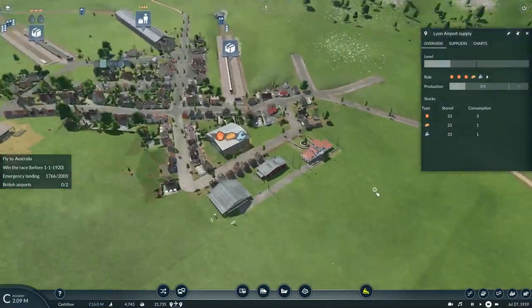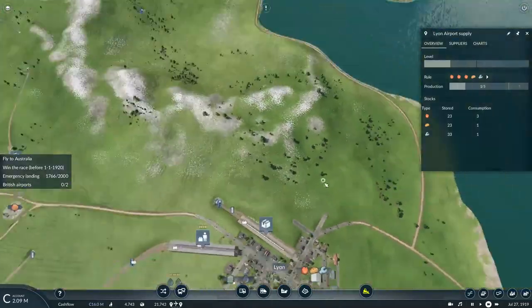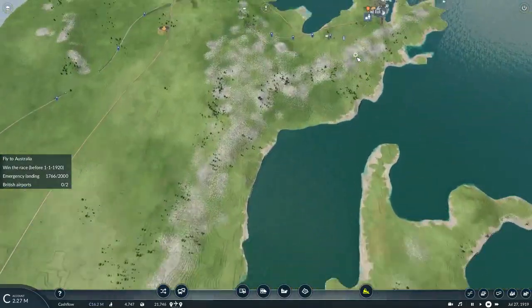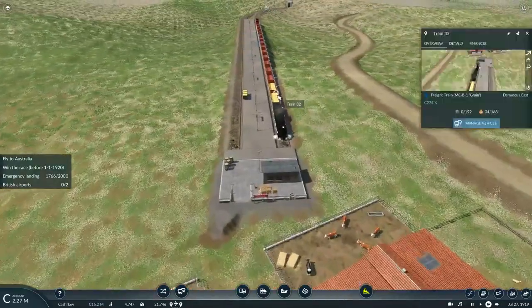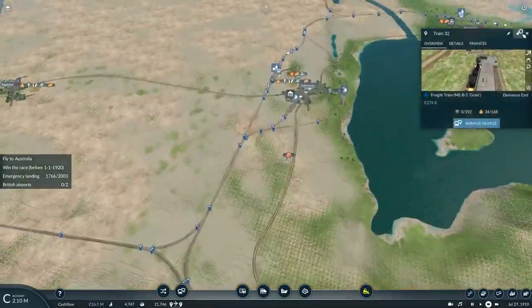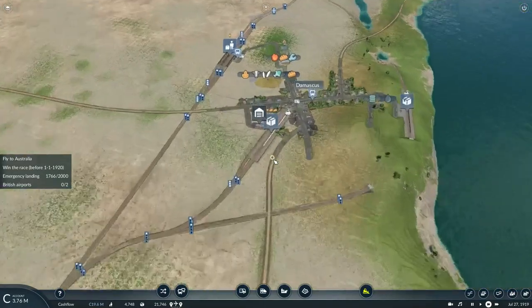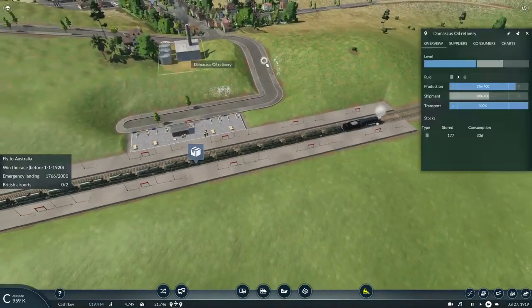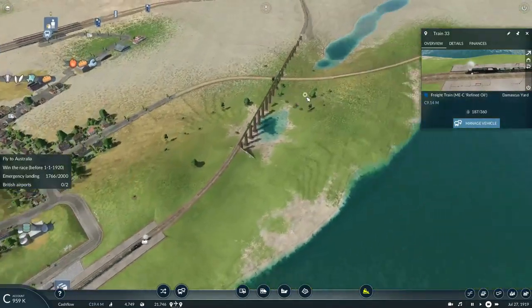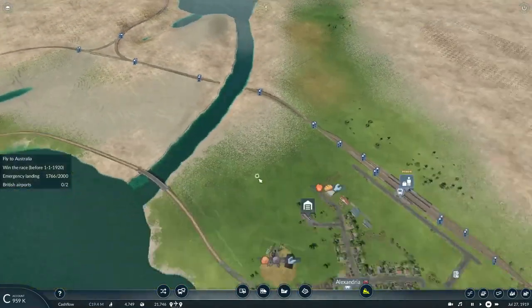There's already plenty of tools, food, and fuel — it shouldn't be too much of a problem to increase the capacity. There's still plenty of crude oil being processed into refined oil.